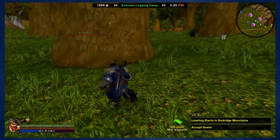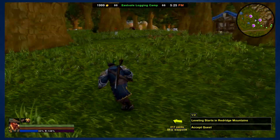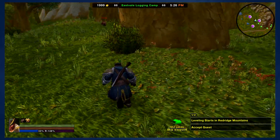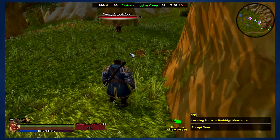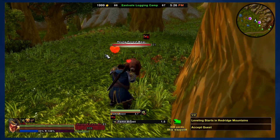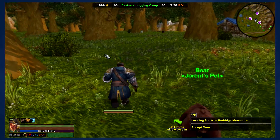Where the heck did that bear go? That's another prowler — we don't want to deal with him. We want to find that bear. Get away from me, wolf. There's the bear! So all we got to do is walk up and tame pet. There we go. We're going to get us a nice tanking pet to keep crap off of us. So there we go — we got a bear!